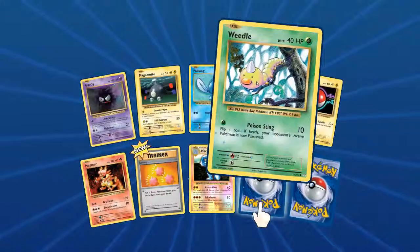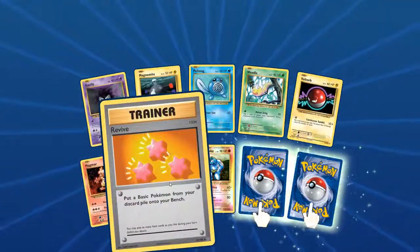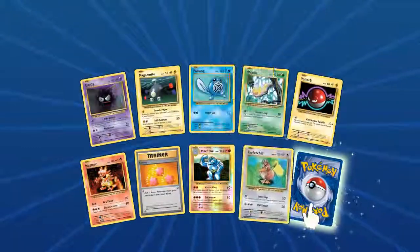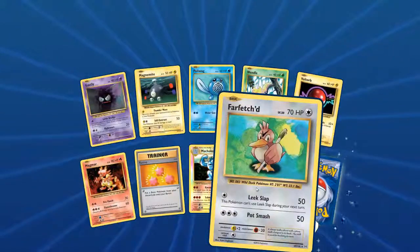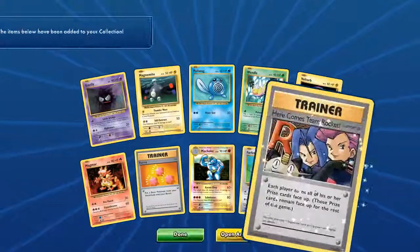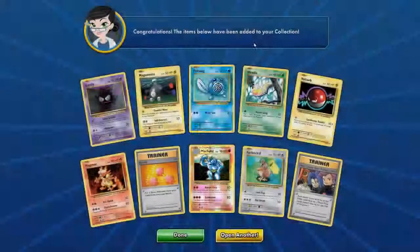There's a new Weedle, some Magmar, a Revive, a Foil Machoke looking good. These ones seem to have more foils in them. There's a Farfetch'd with Leek Slap — I don't know why this was a turnover but I guess it was a good one. And we got — here comes Team Rocket — Rise Guard face up. Wow, that's interesting. Pretty cool.